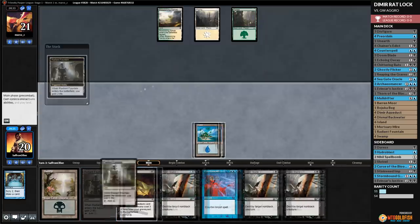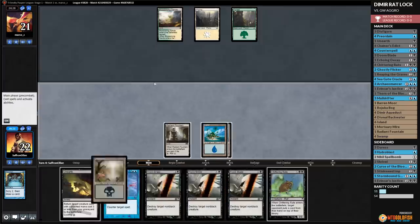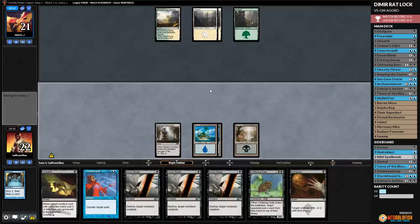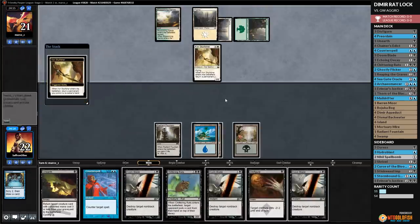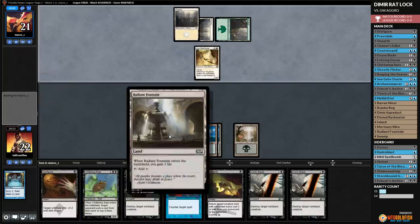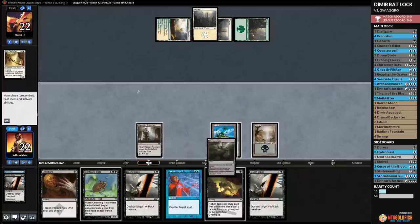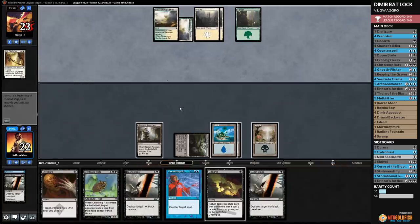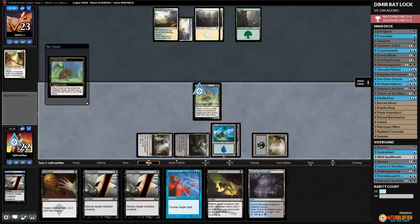We should have played Black for Doom Blade, but it doesn't especially matter. We have all the removal we'll ever need. We play Chittering Rats and pass. Our opponent plays Blossoming Sands. We get a Black mana source via Mortuary Mire, setting up Chittering Rats for next turn. Opponent plays Blossoming Sands and passes. We cast Chittering Rats — opponent puts a card on top. We draw Dismal Backwater and pass. Maybe we just cycle Unearth at some point to find a Muldrifter.